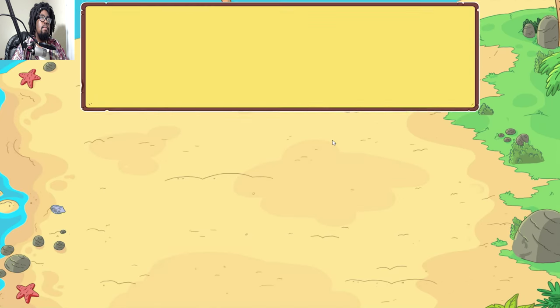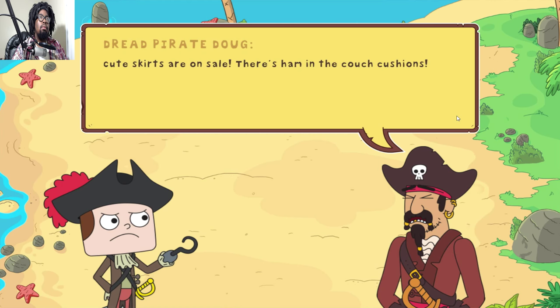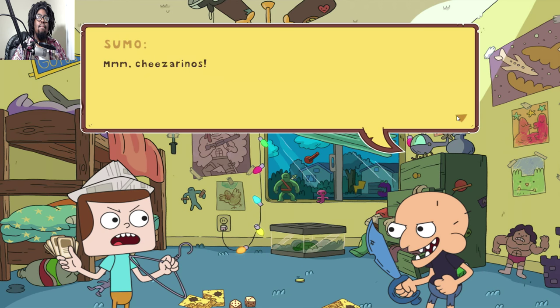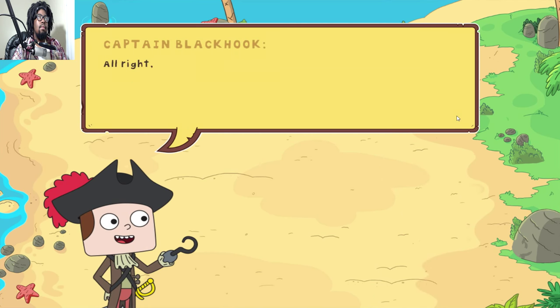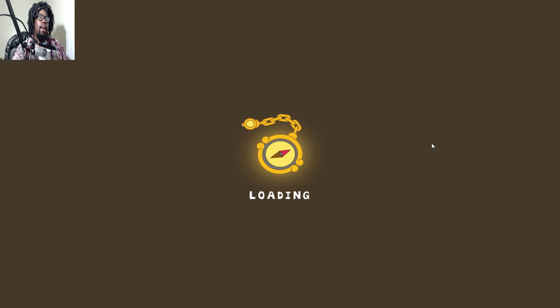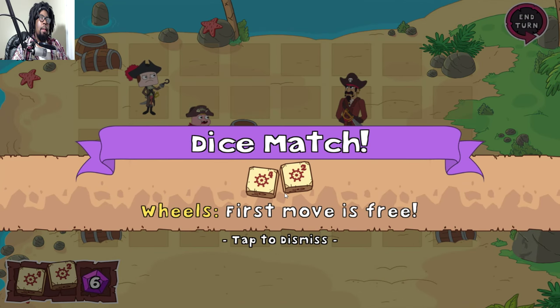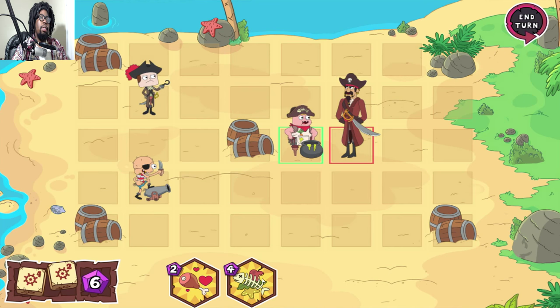Dread pirate, we have you cornered - prepare to be boarded! The boss makes some jokes. Sumo, please stop handling the cards while you're eating. Oh so it's just him - how much health does he have? Six. First move is free. Clarence is the tank apparently - and we're gonna poison him, because that's the strategy.